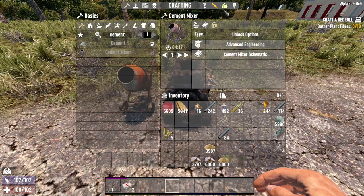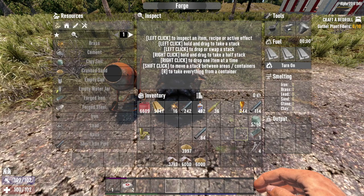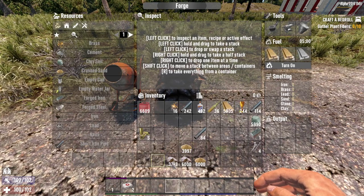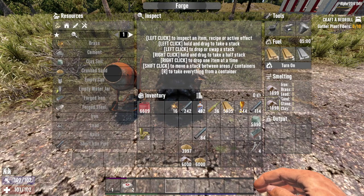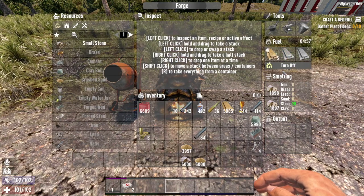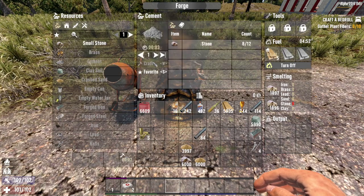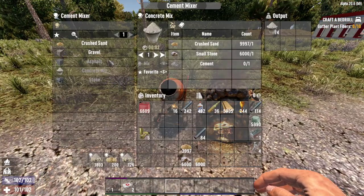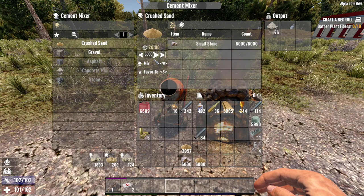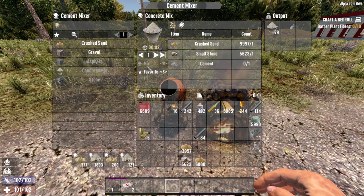Now as I told you, if you have the small stones, I already have some in my inventory. Let me put some wood as fuel, and I'll put some small stone to smelt. After I have some in my forge, I'll be able to craft the cement — and it just showed up, that's how you get cement. After that, with some small stones you can craft some crushed sand, and after that with these together you'll be able to craft the concrete mix.